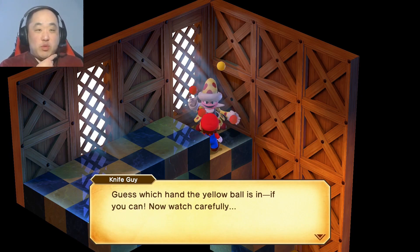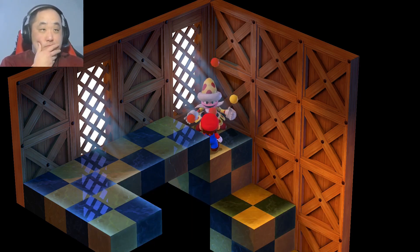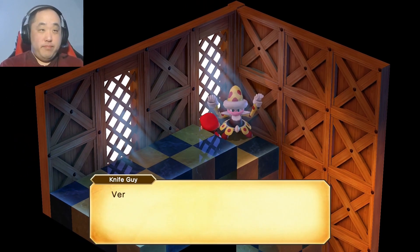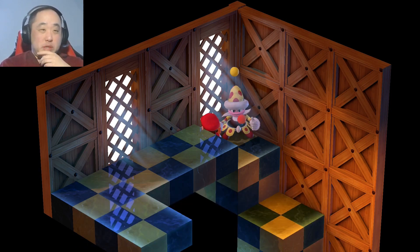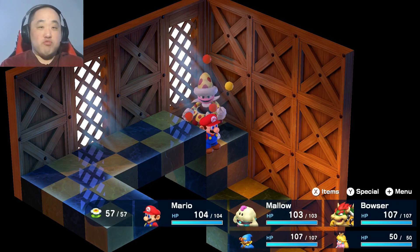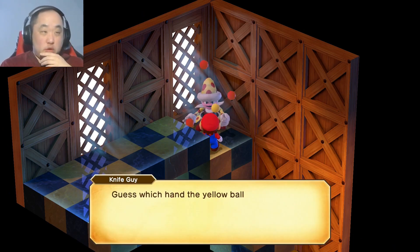Yes, this is how you unlock a secret area, but how you're supposed to figure this out on your own without a guide back in the 90s, I have no idea. Guess which hand the yellow ball is in, if you can. Now watch carefully. So which hand is it in? Touch the hand you think is holding the ball. Very good. Here, a prize goes to the winner. A wheelchair? I'm not too sure what that is. I figure I have to do this 13 times. Each time I guess wrong, he takes away a number. Problem is, he gets a lot quicker too.